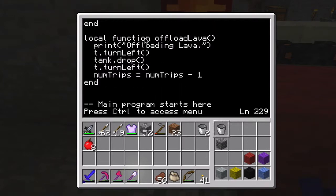Here in the function which offloads the lava - I have this print statement so I can see it's doing what it's supposed to. When it gets to the destination tank, it comes to the red block of wool and knows it's reached the destination tank. The destination tank is always going to be on the left, so it turns left, then drops the lava via tank dot drop into its own internal tank and puts it into the tank in front of it. Then it turns left again, all ready to go back the other way, and decrements the number of trips counter - number of trips equals number of trips minus one.